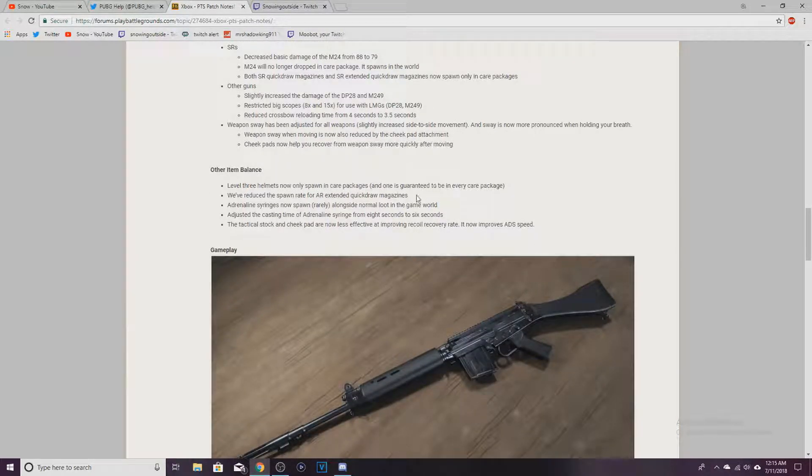Level three helmets are now only in care packages. Reduced spawn rate for AR extended drum mags. Adrenaline syringes now spawn rarely. Adjusted casting time from eight seconds to six seconds. The tactical stock and cheek pad are now less effective at improving recoil recovery rate — it now improves ADS speed instead. That's stupid, that was the whole point of having a tactical stock and cheek pad.